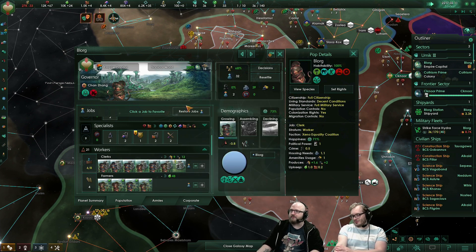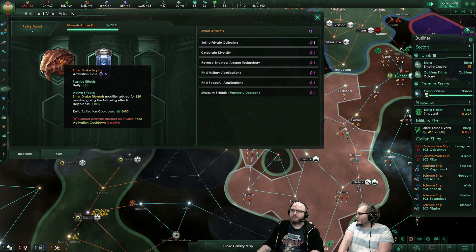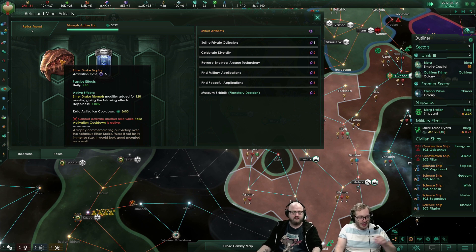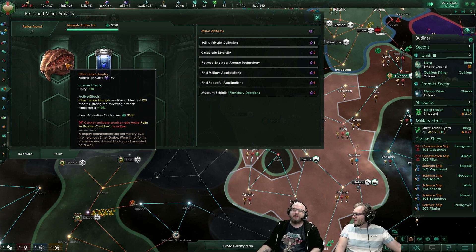Which is really awesome. If we defeated a Space Dragon, I would be happy. They had a festival the year after — wouldn't you be happy? And of course it has an activation cost of currently 150 influence.